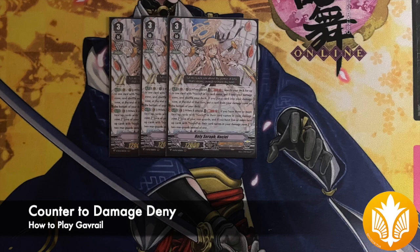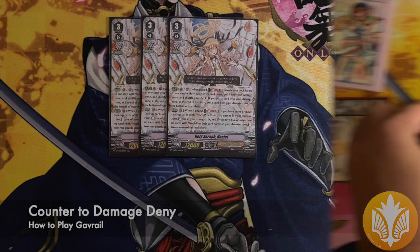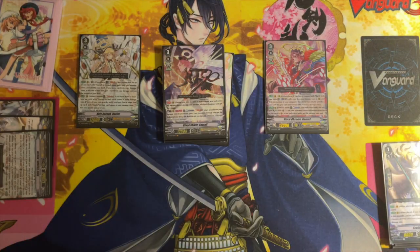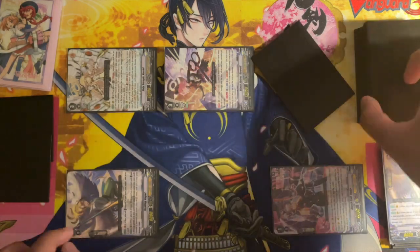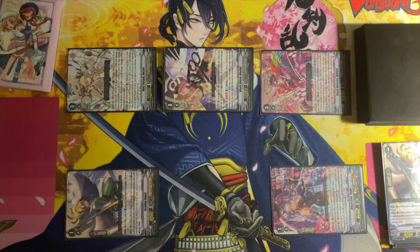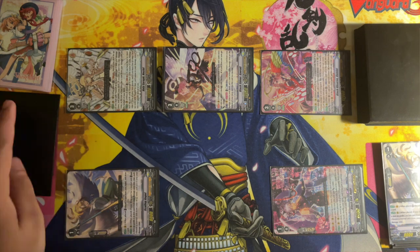Since damage denial is so relevant, Holy Seraph No Seal lets you play around it. When placed, you can soulblast one to search your deck for a card with No Seal in its name, put it into your damage zone, then at the end of turn put a card from your damage zone to the bottom of your deck. This can be used to put yourself temporarily ahead in damage to prevent your opponent from healing, or to have another damage so you can use your skills.